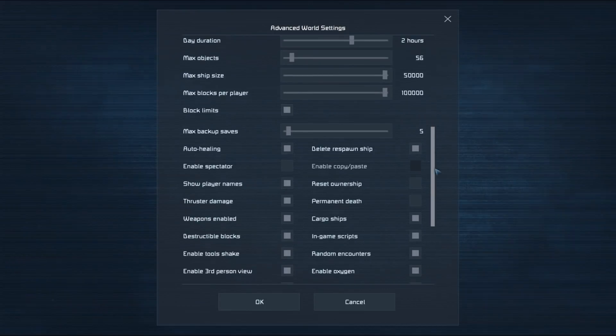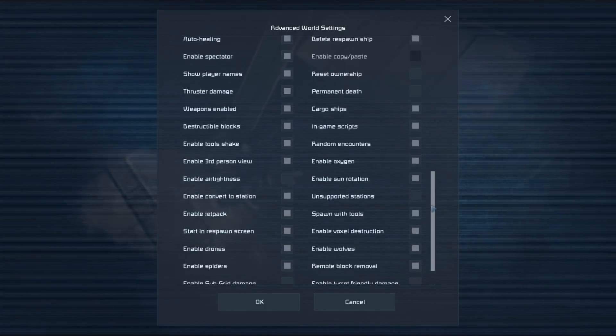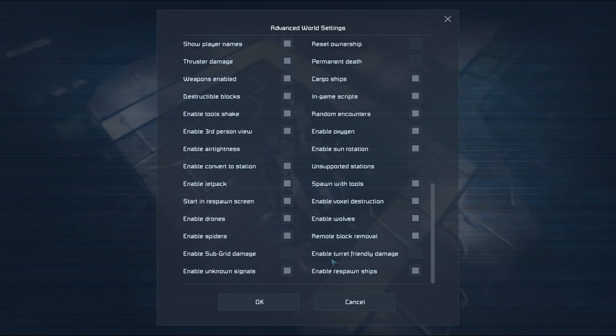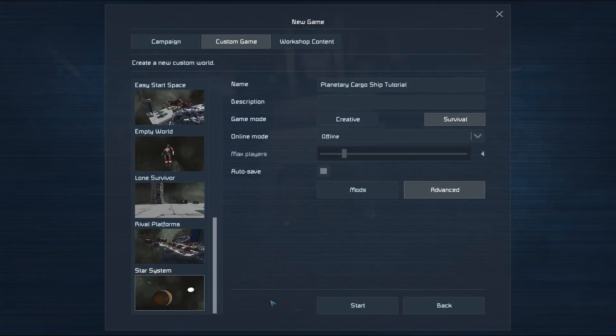Next up we want to make sure that we've got Enable Spectator enabled — that's going to allow us to enable creative tools once we launch into the game. Cargo ships needs to be enabled, random encounters needs to be enabled, and our drones need to be enabled. Let's get rid of wolves and spiders because we do not need them. I'm also going to turn off sun rotation so that wherever we choose to settle is always going to be lit. So we can click OK.